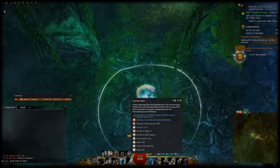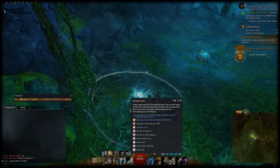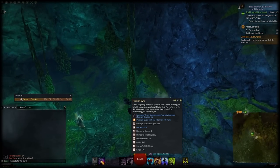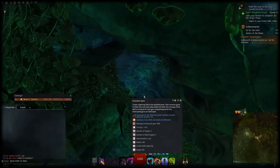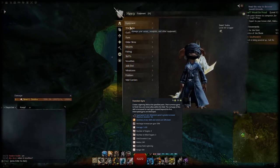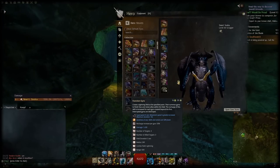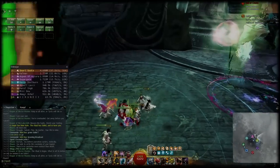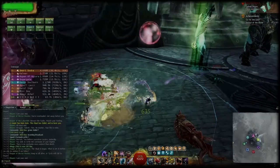Last but not least we have the Function Gyro as another fixed skill. Unlike the other gyros this is a stationary AoE well skill. It is a lightning field, damages enemies, and revives downed allies in its radius, making it a good emergency skill for dangerous situations. You can also revive yourself with it but that requires very good timing. Note that its recharge is increased for every ally you revive, so keep that in mind.